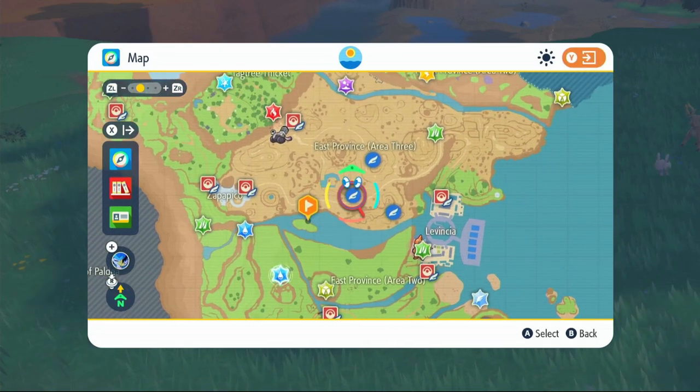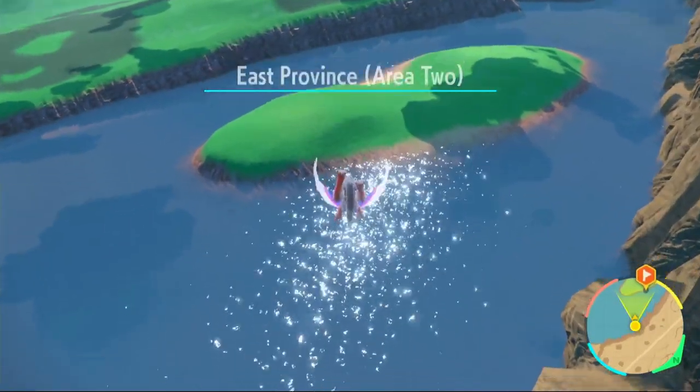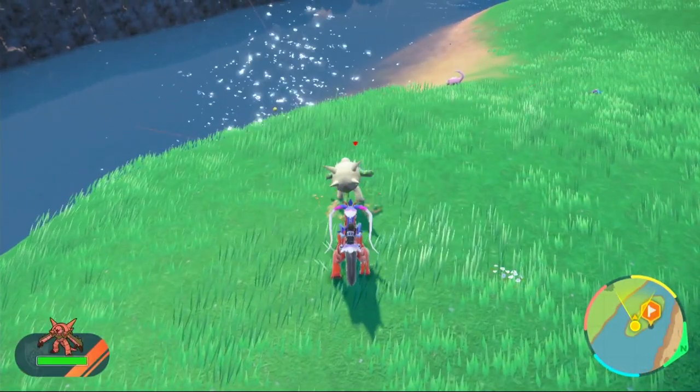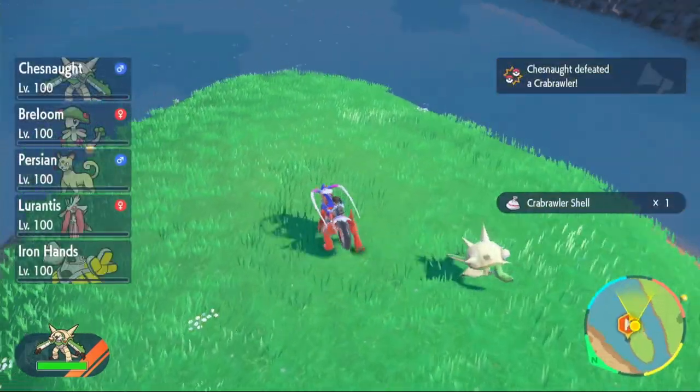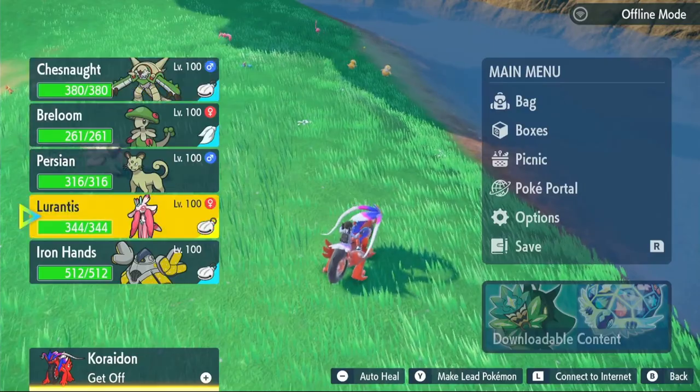For the Capsakid Shells, fly to East Province Area 3 Rest Stop and head to the small island nearby. Once you get to the island you'll find Capsakid straight away — knock them out and you'll get the Capsakid Shell.